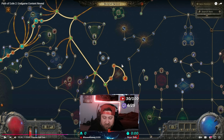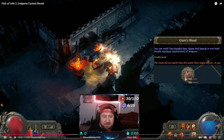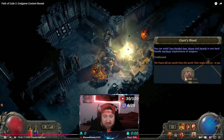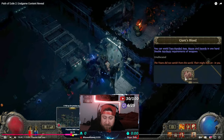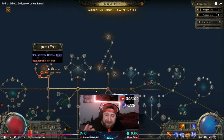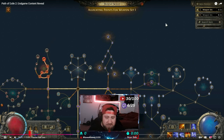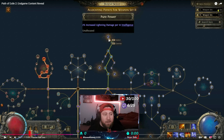In Path of Exile 2 there are some things I want to highlight that are different. Here's a great example of how a keystone can change your character: Giant's Blood allows you to use two-handed maces in one hand if you're a shield-and-mace player, which fundamentally changes how your character is built — very powerful. The next cool feature in PoE2 is the ability to swap between weapons based on the skills you have highlighted.